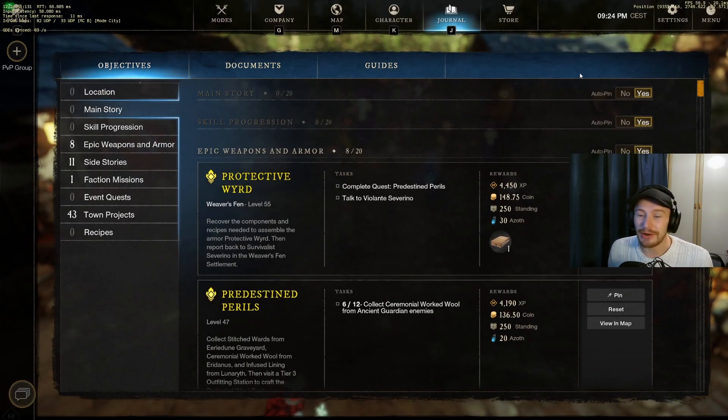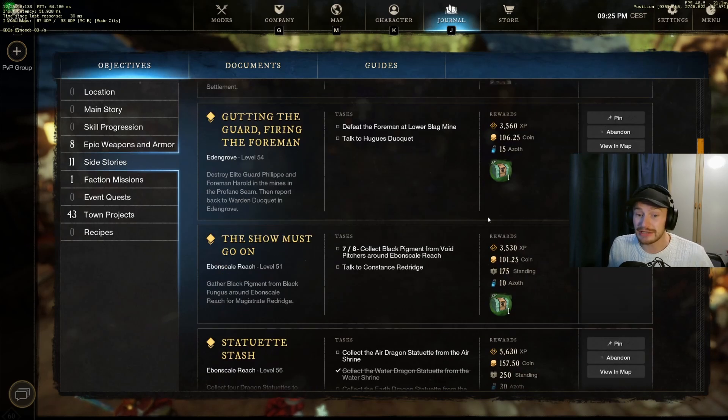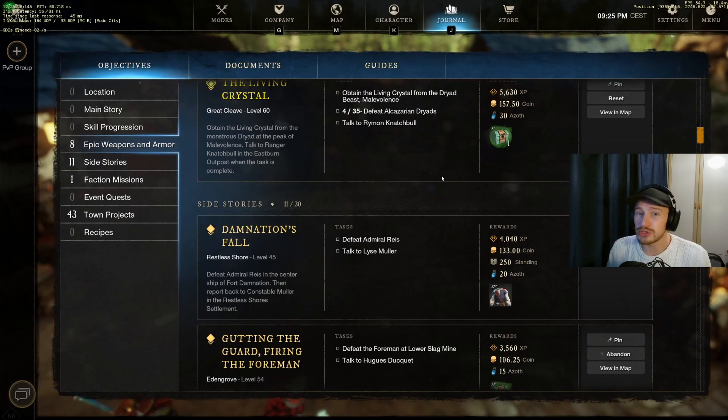Main story quests are going to be the best and fastest way to level up, especially the 1-25 for those starting on fresh start — this has been revamped completely so these are going to be your best friend. Side stories are also really really good. You can see on my main account here I still have a lot of level 40 and level 50 quests that I haven't done, and they already give a decent amount of XP. So stick yourself to the main story quest for the purest fastest XP and supplement that with town board, rather than doing town board mainly with extra normal quests supplemented in.